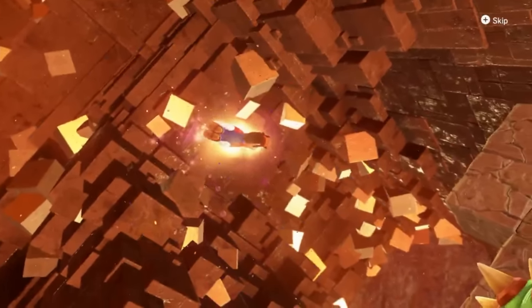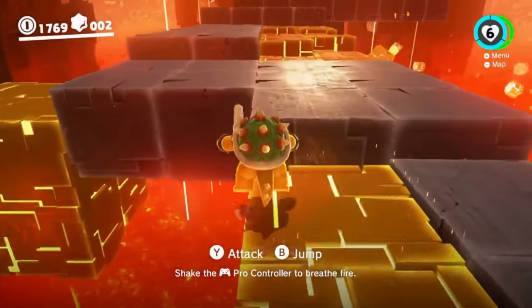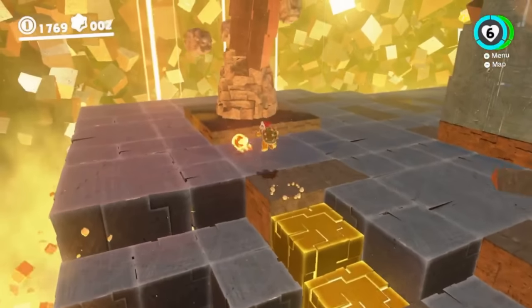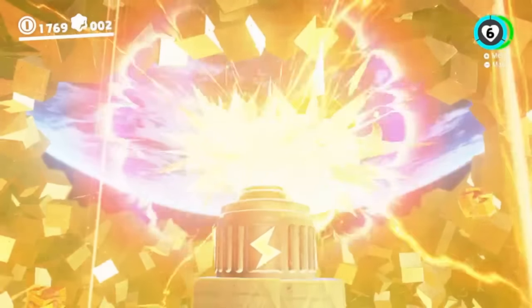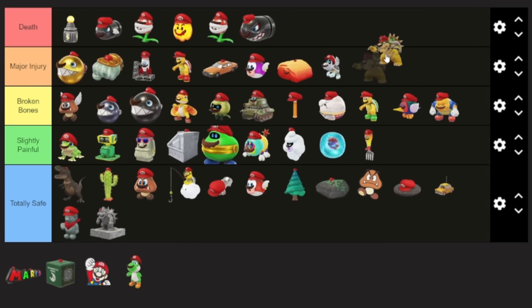Then we have the big boss himself, Bowser. Maybe if it were under better circumstances it wouldn't be so bad. But this capture is only used while escaping the moon cave — that place where there's lava all around, platforms falling out from under you, and rocks falling from above. This is all way too much, and it's pretty close to being in death by itself. But I'll be slightly more generous with the big man and put him in major injury.